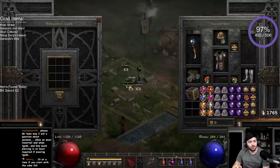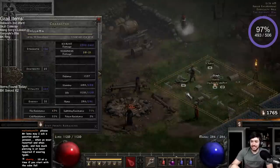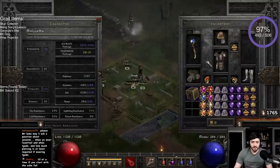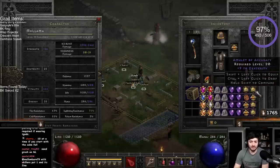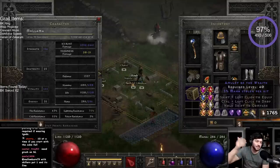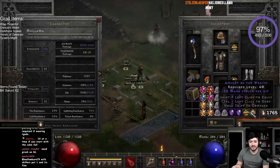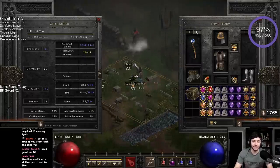Let's do some crafting. This is our level 99 ladder sorceress. All these amulets were gambled by her, which means they have a high enough item level, and she is level 99, so that makes it great for crafting purposes.